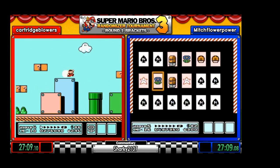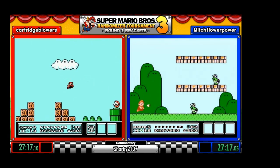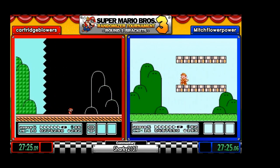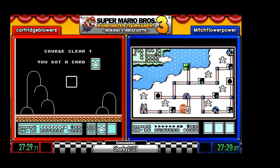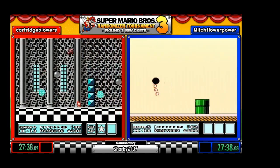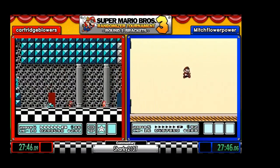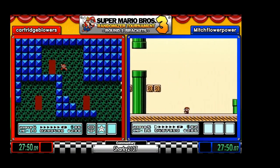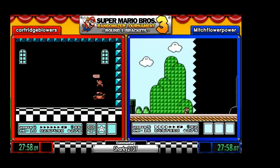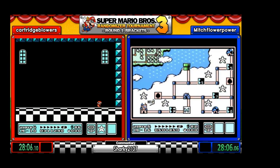And we have 1-1 on Cartridge's side — short level, tricky enemy placement. But overall, not a bad level. And I believe we just had another beta level.